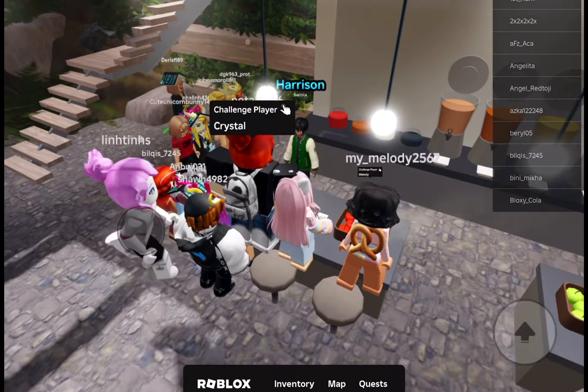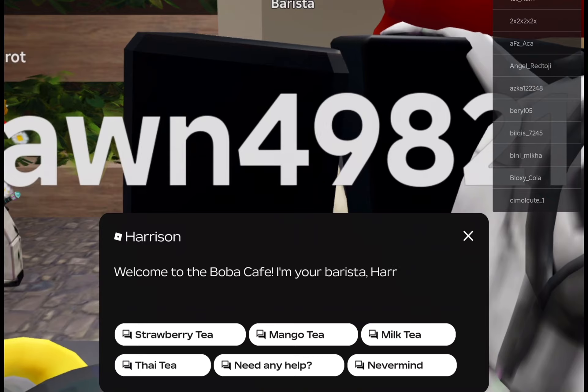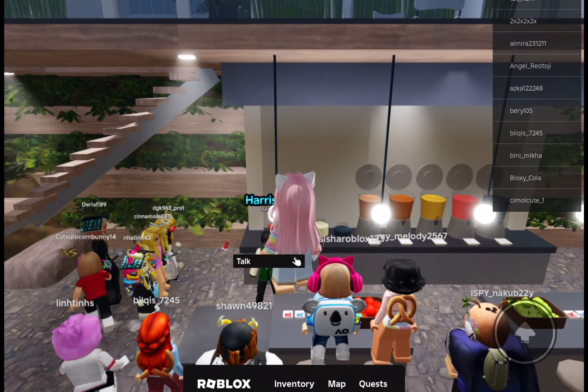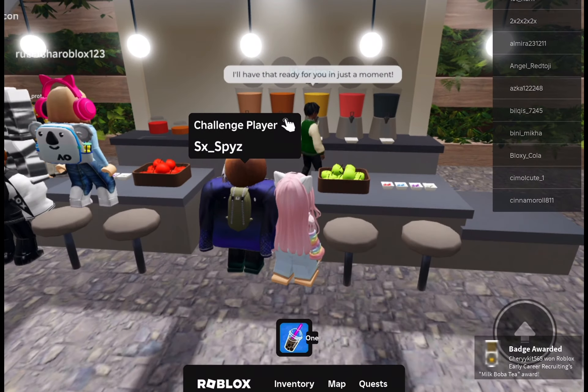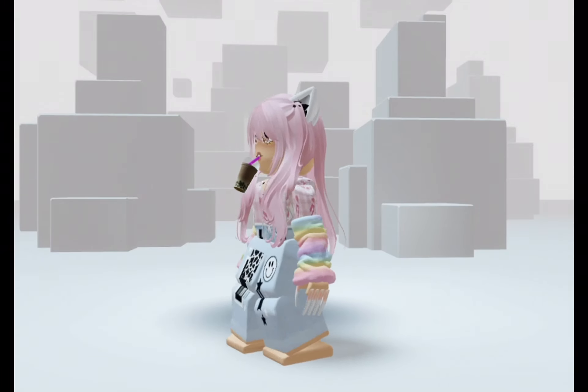So many people! I am trying to talk to him. Now you are talking to him, but you won't see anything because there are a lot of people. Click on Milk Tea. Now wait for the badge to appear. The badge appeared! Now leave the game to see the free UGC item. The free Boba accessory is so cute!